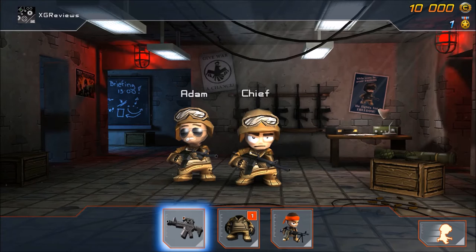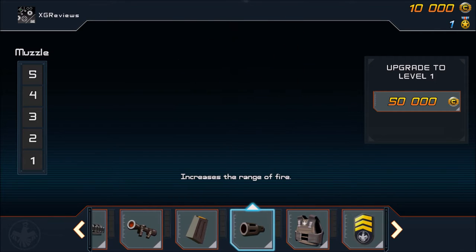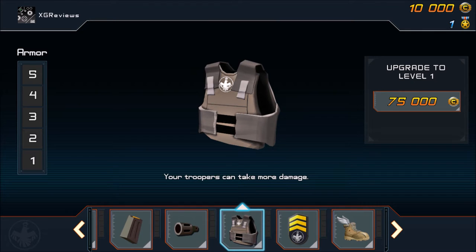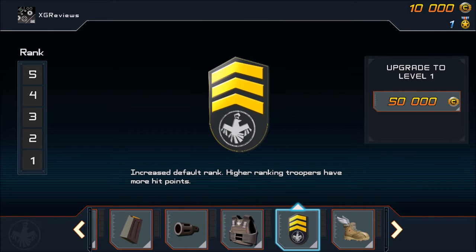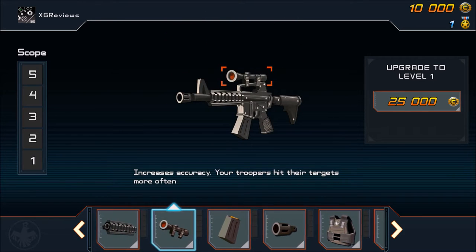The upgrades menu lets you improve your gun damage, accuracy, fire rate, range, defence for your troops, default rank, and speed — all upgraded using credit points.